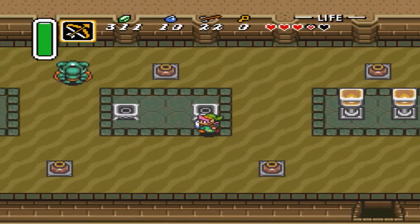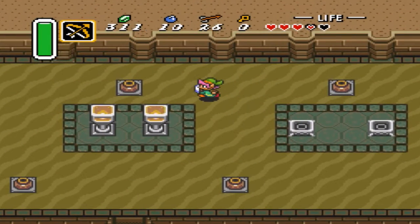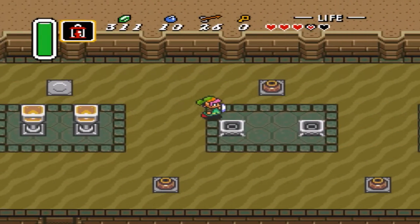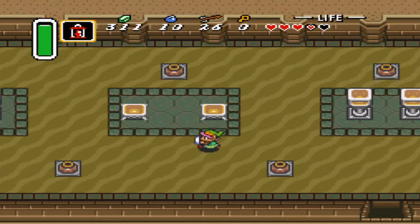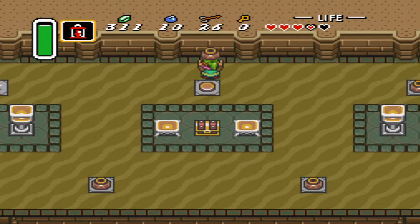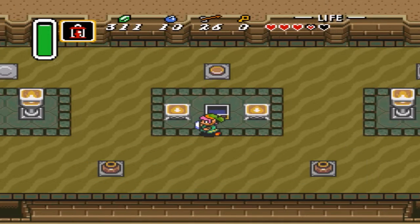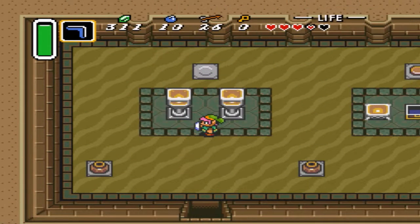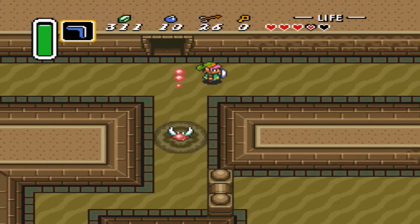Shoot him. And you. Get my arrows back. Okay, so it's giving me magic, so I need to light these. I thought for sure that would do it. I don't know. There's the map. So let's switch back to our boomerang here.